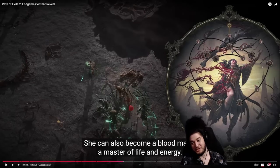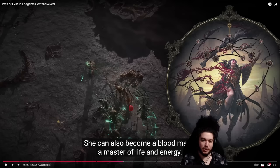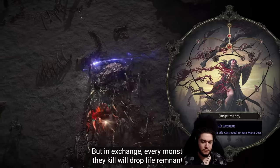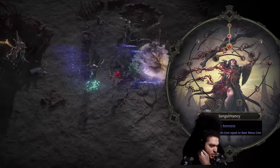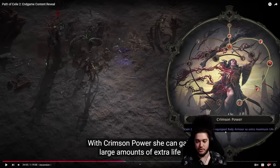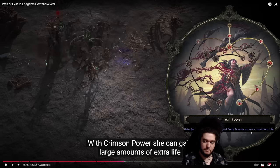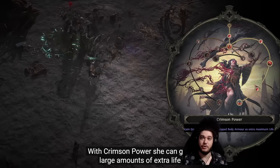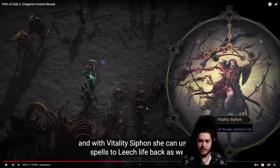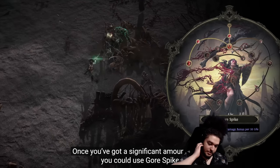She can also become a Blood Mage — I really enjoy blood-themed classes. Blood Mages pay the price of skills costing life as well as mana, but every monster killed drops life remnants to quickly regain that life. With Crimson Power she gains large amounts of extra life, and with Vitality Siphon she leeches life back through spells. There's also a node similar to a POE1 unique from Uber Cortex: gain energy shield from equipped body armor as extra maximum life. This archetype appeals to me as a caster stacking life, gaining crit multiplier for it, and trying any skill.